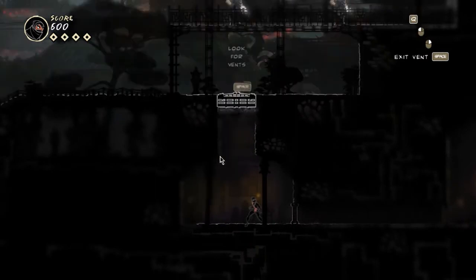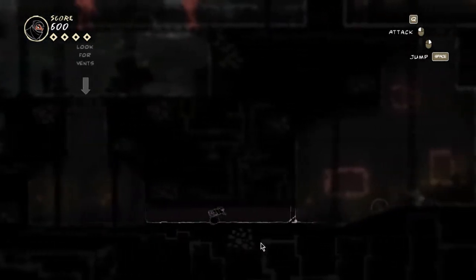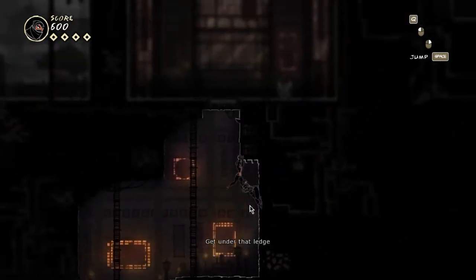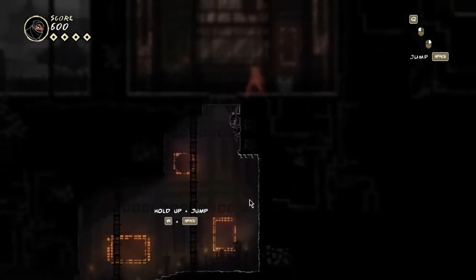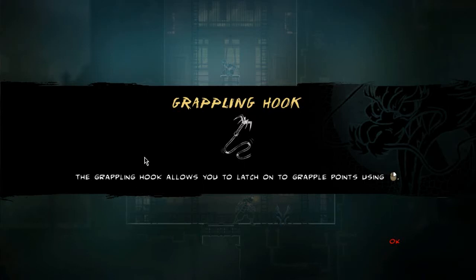You know what? When I find my swords, I'll make the banners authentic with your blood. Damn right. Get under that ledge — from there you can pull yourself up. Nice, more Spider-Man tricks. What's this? Oh, a grappling hook — allows you to latch on to grapple points using the right mouse button.